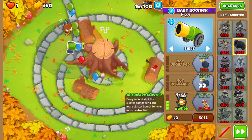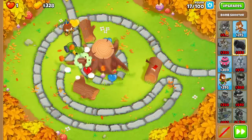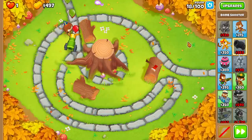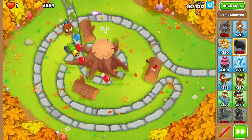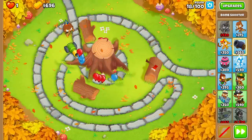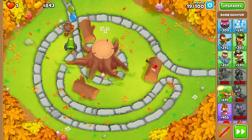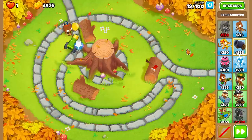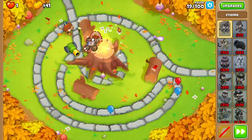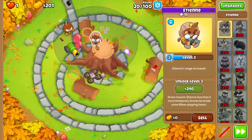That's going to allow us to get the cluster cannon, and that's going to keep us in this game for sure. I do have Etienne available here, so I think it's about time to start saving up and getting our hero flowing. We have a random hero available — let's use him up. We also get another randomized tower at round 20. Hopefully it's something good. Towers I really don't want: a spike factory on this map, the engineer, or ice and glue — I always like to stay away from those even though they're really not bad. Let's put Etienne on the tree stump.